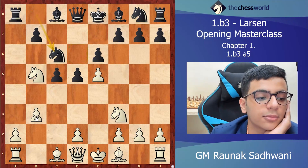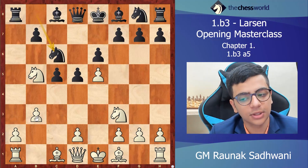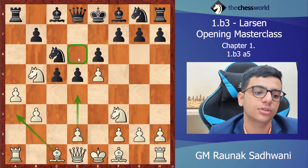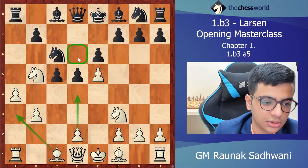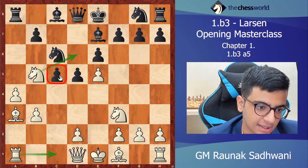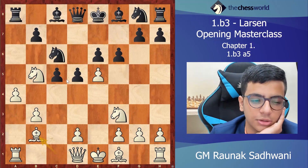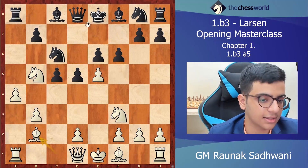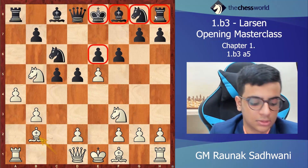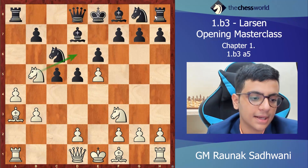I'd like you to guess the move here — pause the video and try. The move is a4, with the idea of bishop a3 and d4, trying to get control over the d6 square. If he goes bishop e, then bishop a3 — we are threatening rook c1, knight d6, attacking this pawn. If he goes f6, we play bishop b2, and we see obvious weaknesses: weak pawn, exposed king, undeveloped pieces.